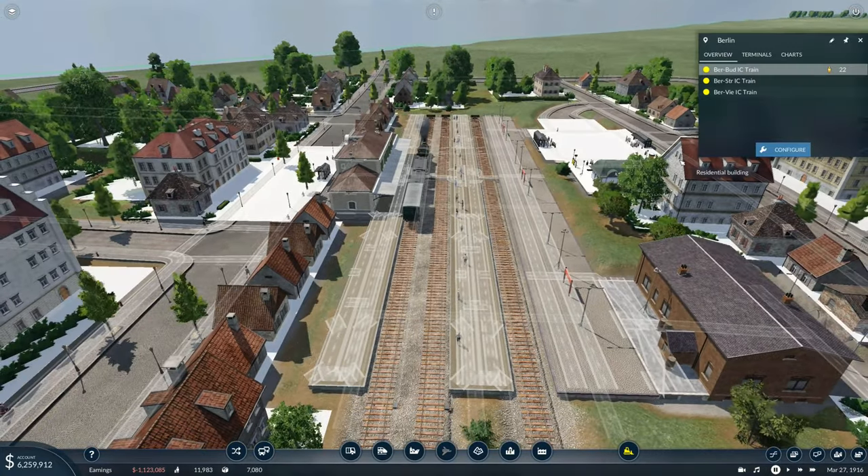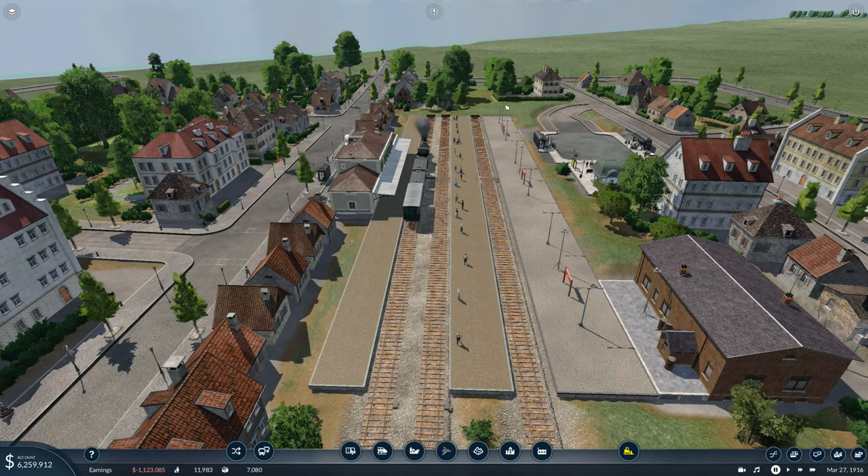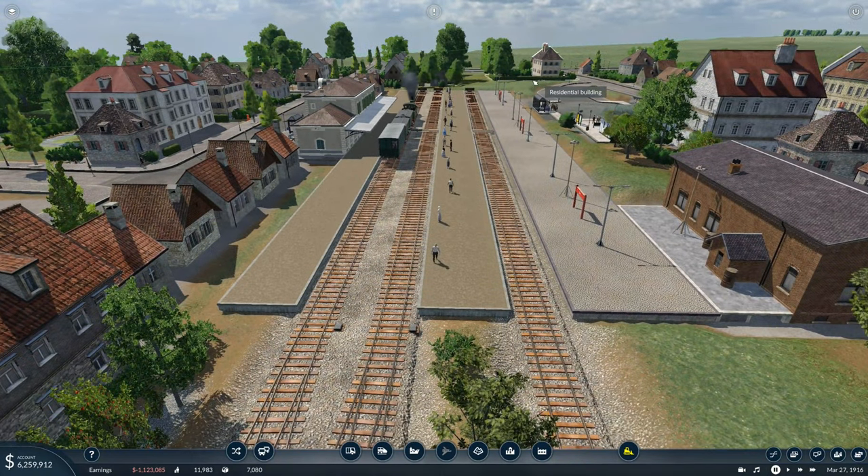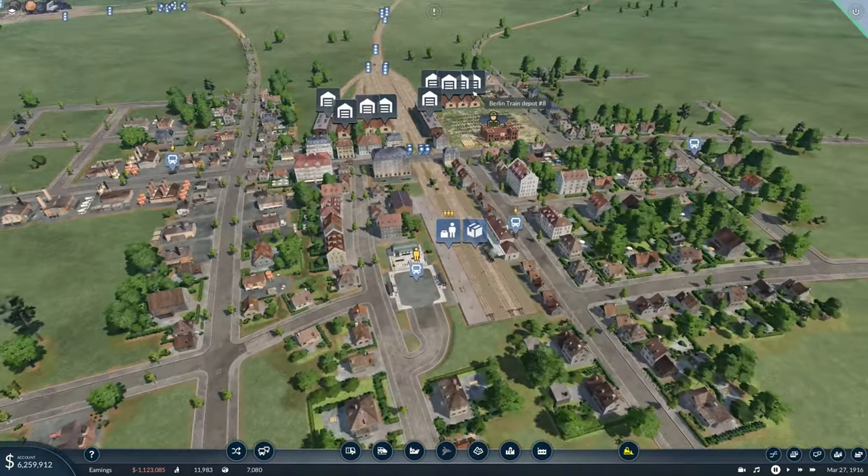This station is going to have to get a little bit bigger — three lines on two tracks, it's getting a bit much. This is obviously not quite the most efficient station we could ever build, but remember this has been here from the start and the city is a lot bigger than it used to be.